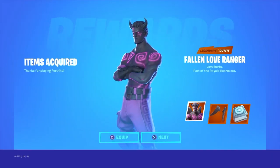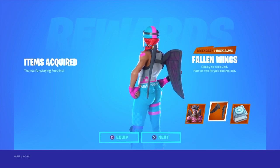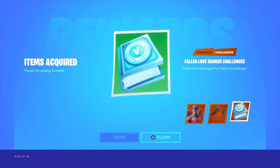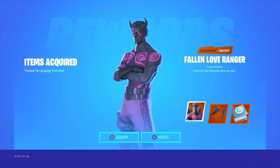We should get the unlocking screen — and there it is. Fallen Love Ranger skin, 'Love Hurts', part of the Royal Heart set. That looks nice. Now let's look at the back bling: Falling Wings — 'Ready to Rebound' — that looks sick. And the challenges: Falling Love Ranger challenge plus additional challenges. Now I'm going to claim these all and go into my locker.